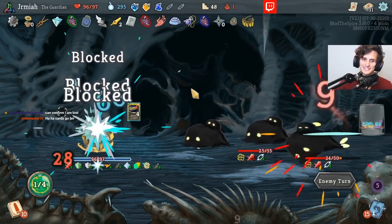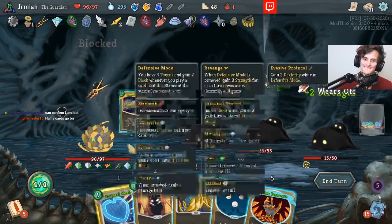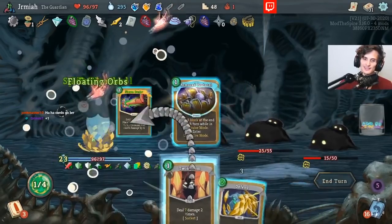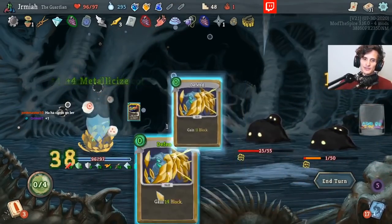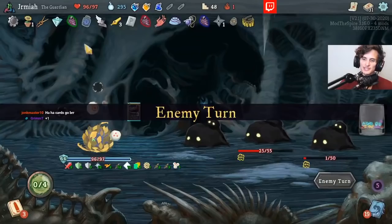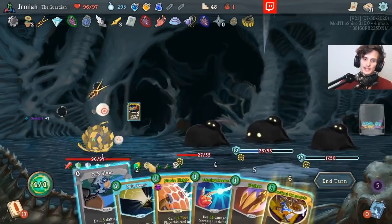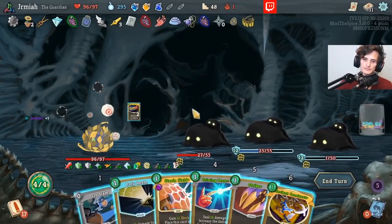I can confirm I am lost — yep, lost. The thing is, Motherfine Hand makes things look a lot crazier because I'm just playing all these powers. Basically, I have a lot of defensive powers, and look — I have 12 Metallicize as a result.